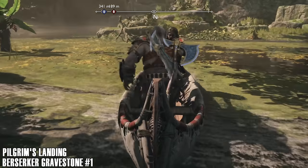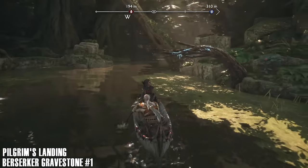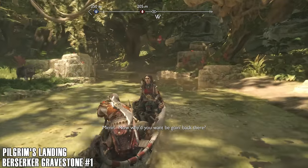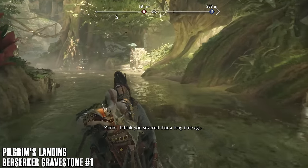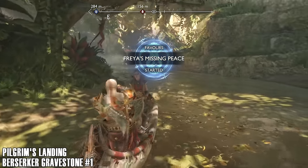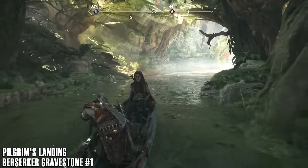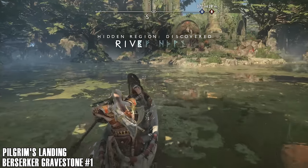Now we've come to Heimdall and we're going to do the area Pilgrim's Landing. If you're confused as to where we are, just dial the video back and have a look at the map. Heading along the River Delta here to get to Pilgrim's Landing — the River Delta has its own set of collectibles and we're going to do that eventually. Here we are — let's go ahead and get this Berserker Gravestone. I have to kill these enemies first.